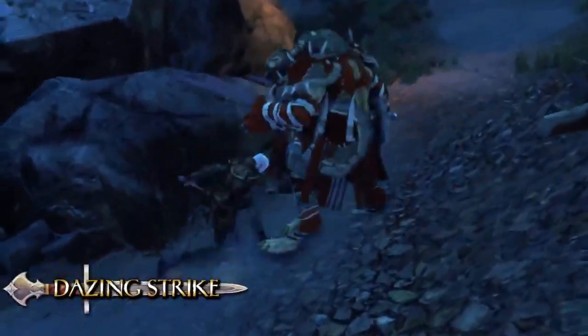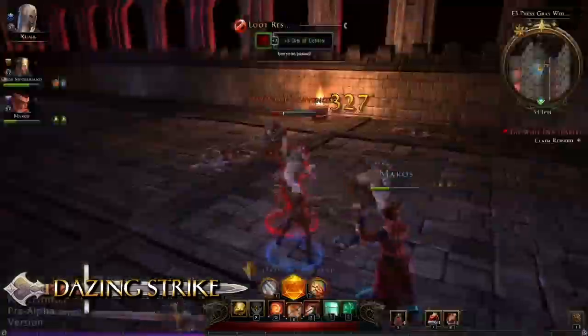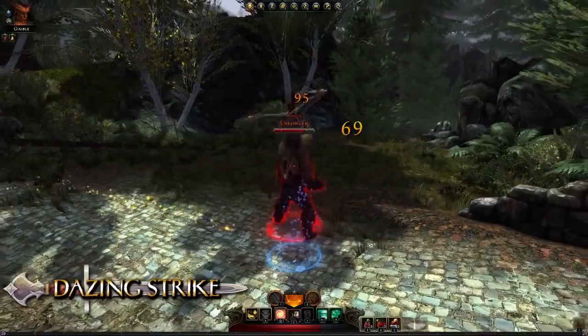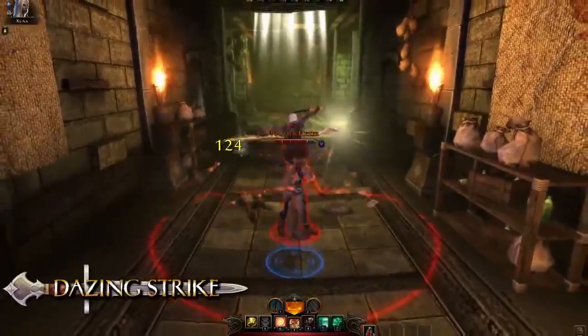Dazing Strike is the first encounter ability that the Trickster Rogue receives. Leap into the air, then crash down on an enemy, dazing and preventing that foe from attacking for a short period.